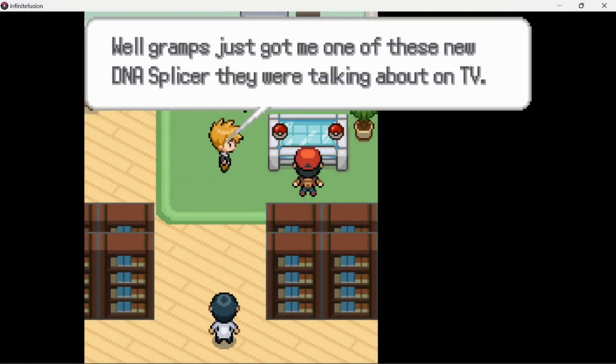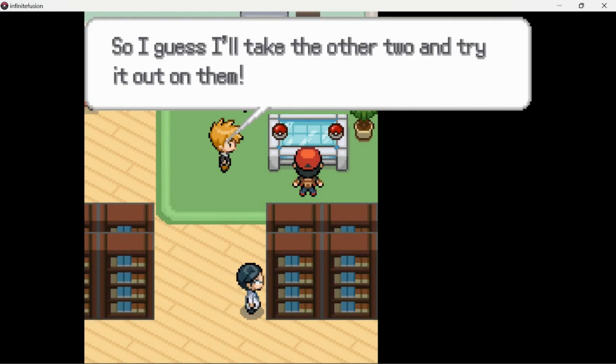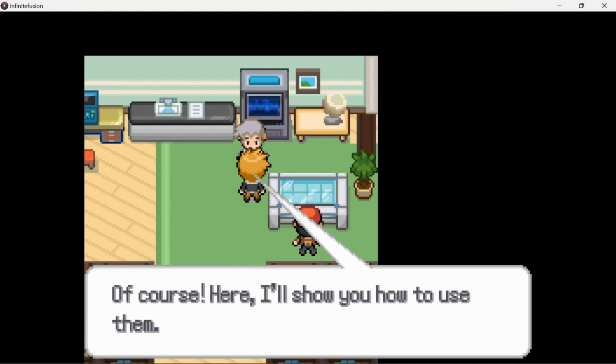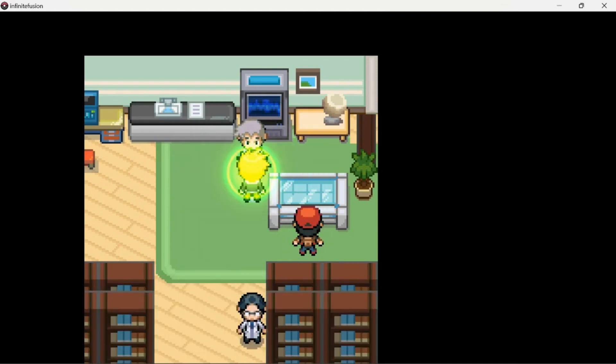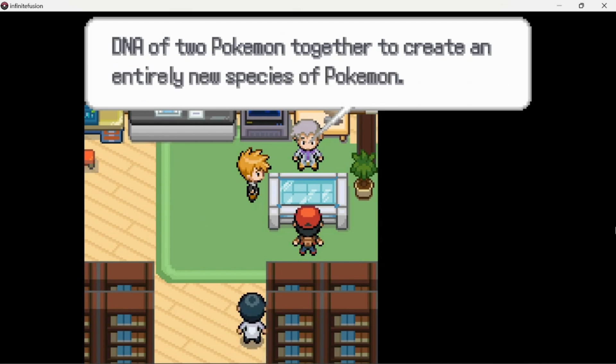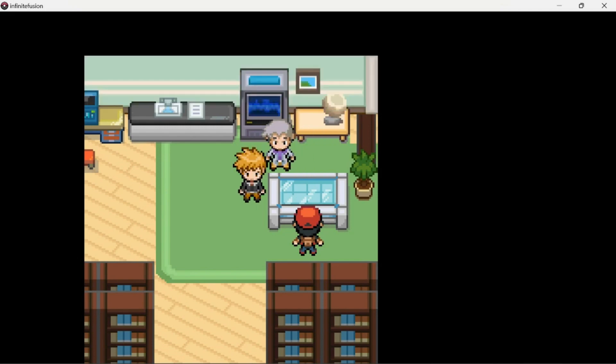So you took Sentret, huh? Well, Gramps just got me one of these new DNA splices that we were talking about on TV, so I'll take the other two and try it out on them. Wait, how come he gets to do that? Why does he get two Pokemon? I just now realized how small the resolution is — these black lines are part of the game. The DNA splice can be used to combine the DNA of two Pokemon together to create an entirely new species. So he gets Chicorita and Totodile to become some kind of fusion.